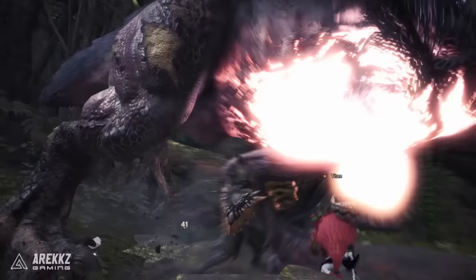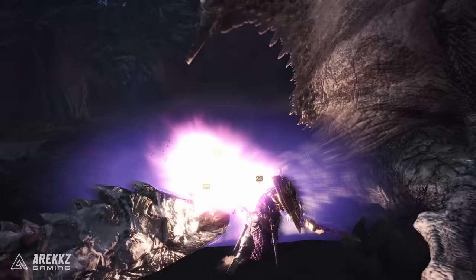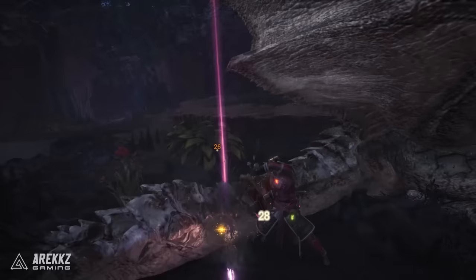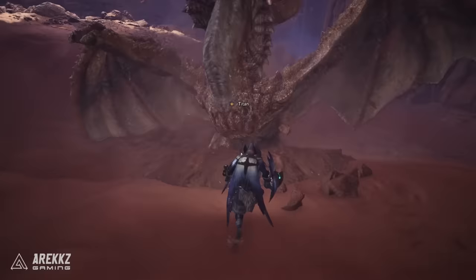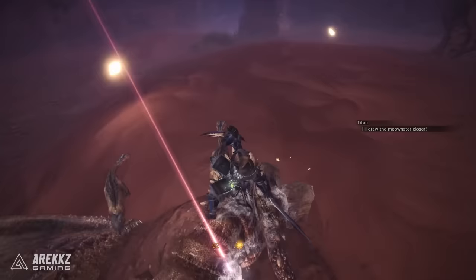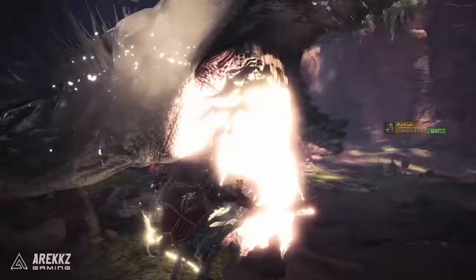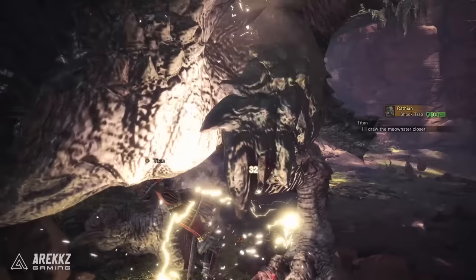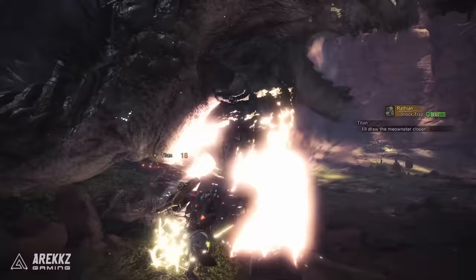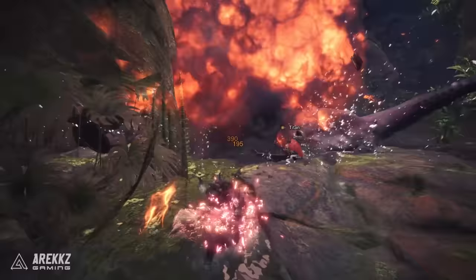The Sword and Shield is one of Monster Hunter World's most versatile weapons, offering fast combos, great mobility and basic defensive options — it's a weapon that is great in the hands of both beginners and veterans alike. It's the only weapon in the game that allows for complete item and slinger usage without having to sheath your weapon, which allows for some truly unique and exciting playstyles. The ability to place bombs and traps at a moment's notice, use healing or buffing items to help your team, and fire off slinger ammo in an instant — the Sword and Shield really can do it all.